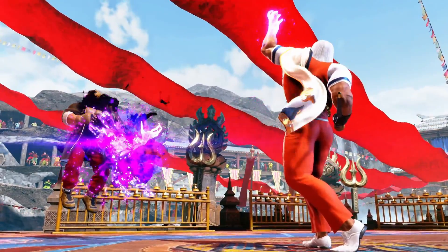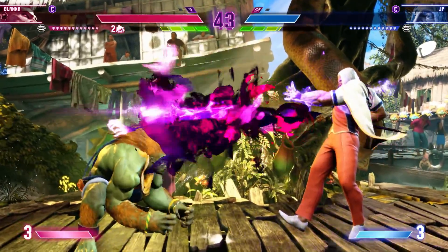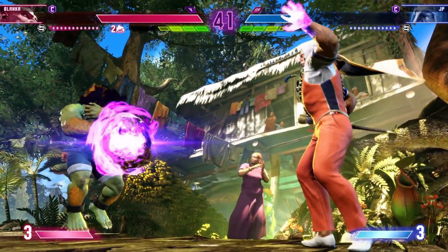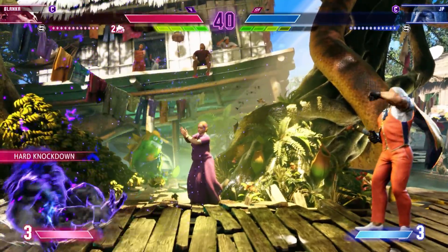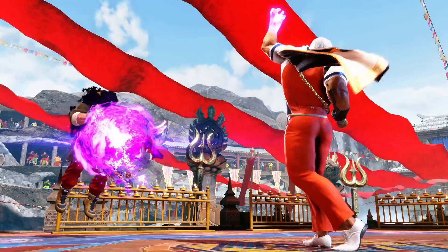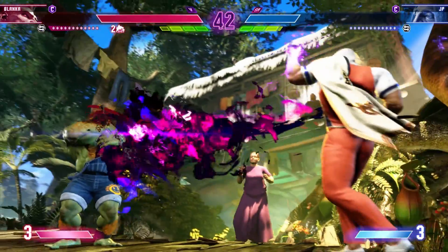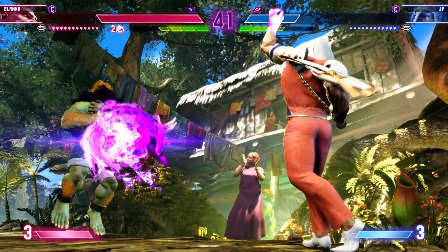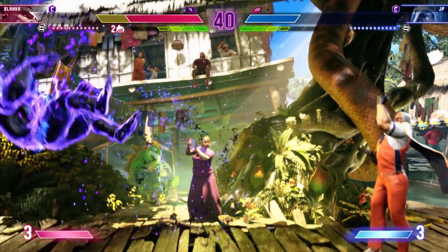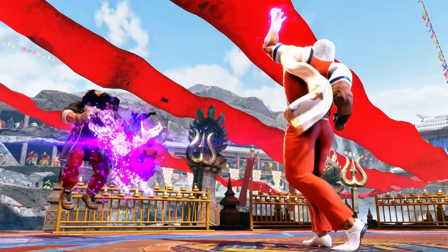Also, one of the ghost options is effectively a grab — it is unblockable. So if you happen to be worried about blocking overhead or low against the ghosts while the reality tears are on screen as well, you've screwed up because this one is unblockable; you had to jump or otherwise not be in the way. So once again, this is another layer of his insane screen control — once you're scared and start blocking, well, you shouldn't have blocked because these big unblockable ghosts are coming your way.